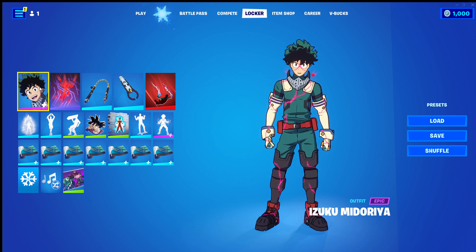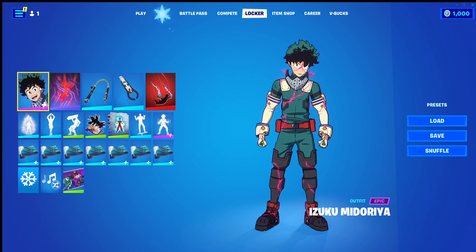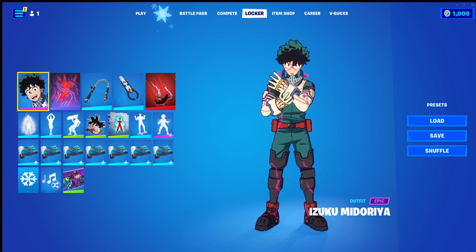There isn't a story, but the theme — I've just gone with Izuku having fun, making friends, he's got some wacky items. Nothing really consistent, just wanted to see what looked best on him.